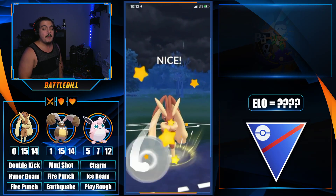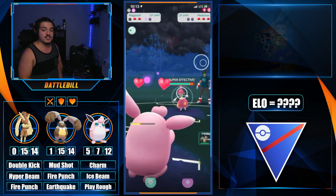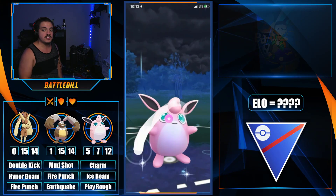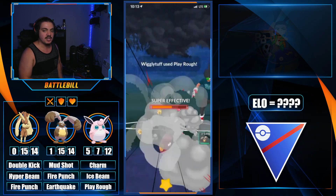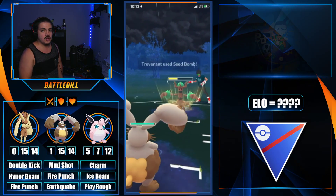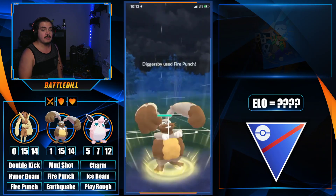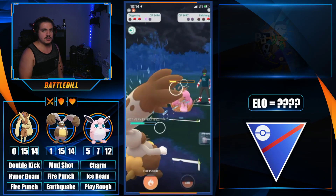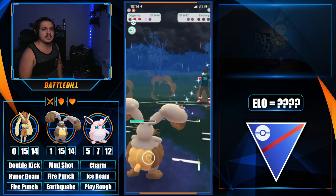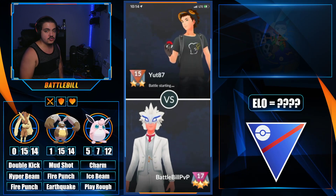Lick does minimal damage to Lopunny since we're a normal type double resisting, and Licktung isn't a ghost mon so Lick is non-STAB. We throw the Hyper Beam on Medicham and it gets shielded, but we still have a shield on Wigglytuff with plenty of Charm energy. Diggersby's matchup against Trevenant isn't terrible either — it has Fire Punch which is super effective against Trevenant's grass typing. This whole team is actually a triple-normal team, meaning we resist ghost damage on all three mons. Triple bunny reigns supreme.